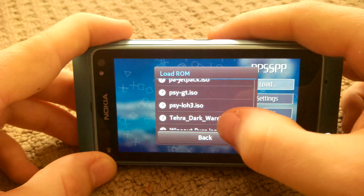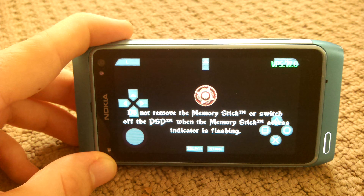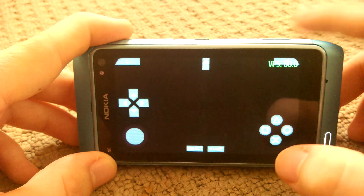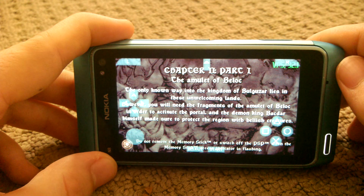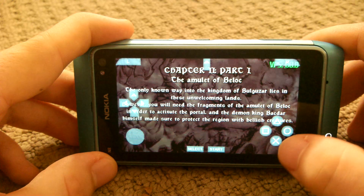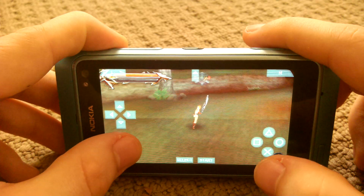I'm going to load up a 3D game called Terra Dark Warrior. Just wait for it to load, here we go. Continue our last game, continue. Ok so here we are, it's a 3D game, it's running full speed on a Nokia N8 — it's an emulated PlayStation Portable game.